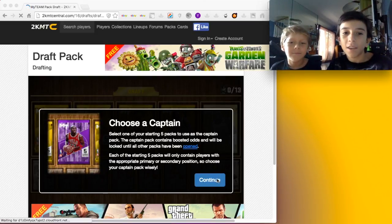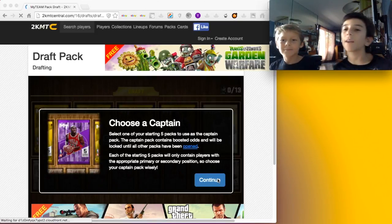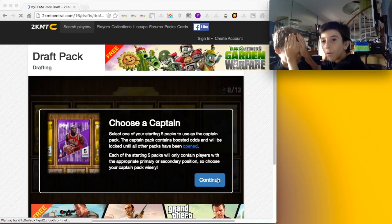Okay, so in this video, as you see, we'll be doing NBA 2K MT Central Blind Draft. Basically what I'm gonna do is cover his eyes and he's gonna say a number, and then that's the player he gets.